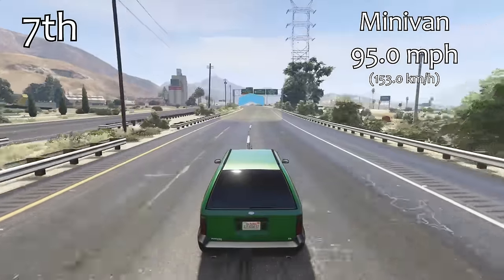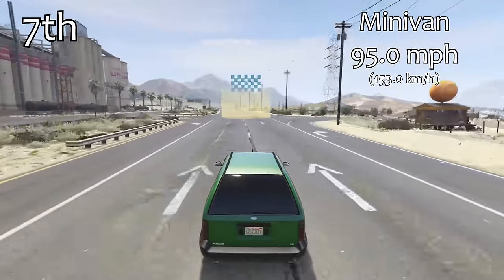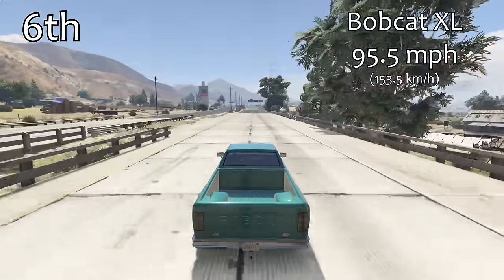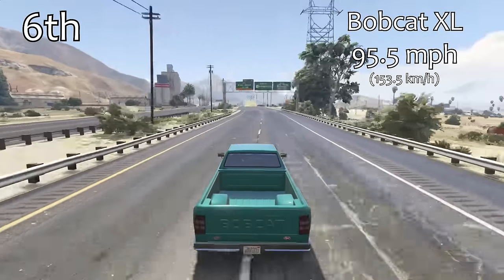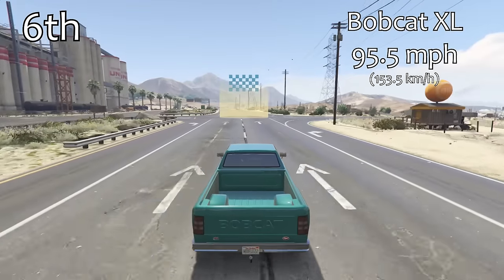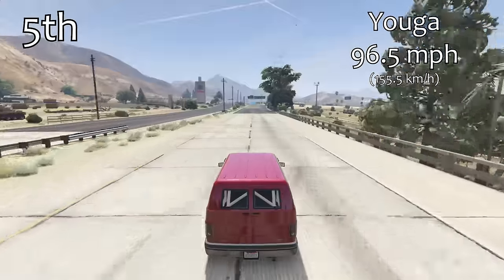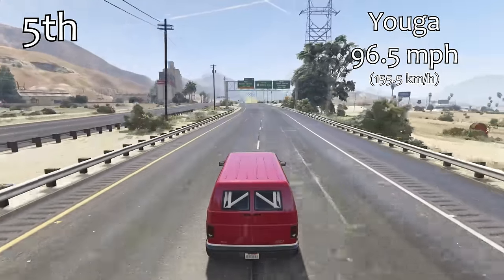That's only 0.5 of a mile per hour slower than our 7th place vehicle, which is the Mini Van — which is fully upgraded. From this point on, all of the vehicles we're seeing are completely 100% fully upgraded. The Bobcat XL is just ahead in 6th place with a 95.5 miles per hour top speed, and because these are all so close, it's showing how good the Speedo or the Clown Van could be if you could store and fully upgrade it. Unfortunately, you can't do that.